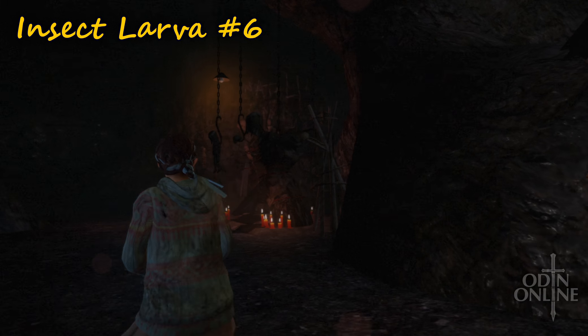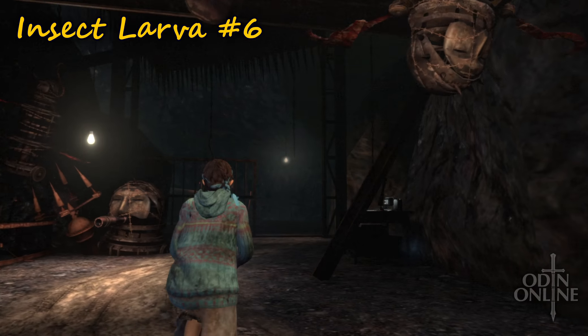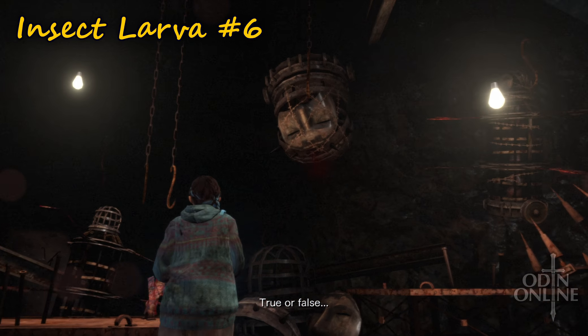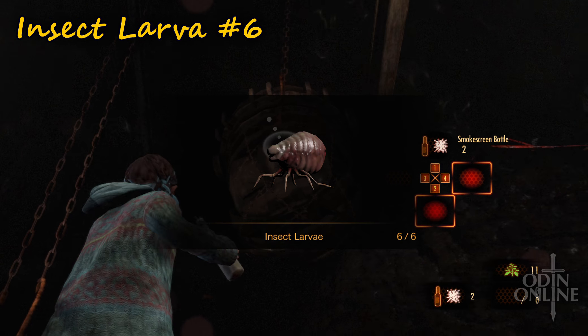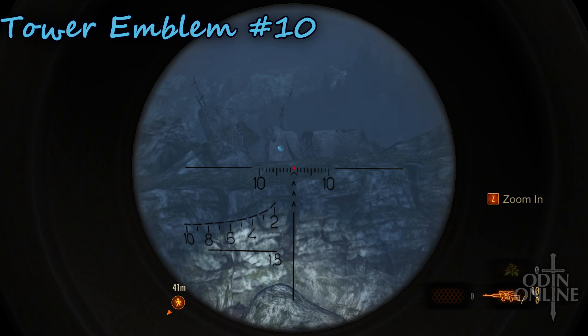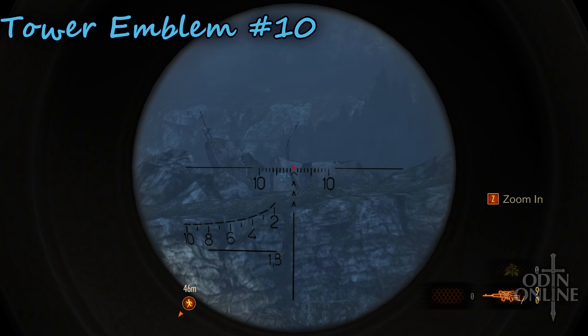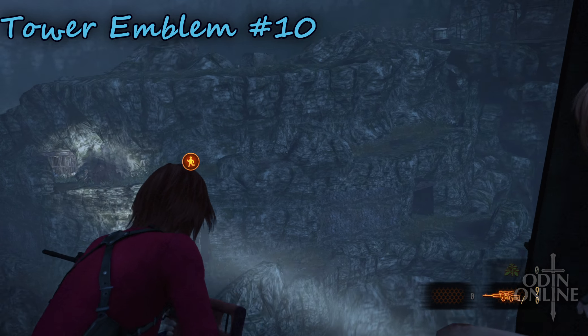The last larvae, number six, is near the last workbench, just here at this structure. The last collectible is tower emblem number ten, and you can only get it if you are on the good ending path.